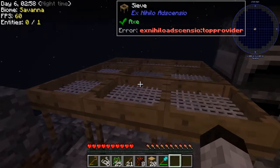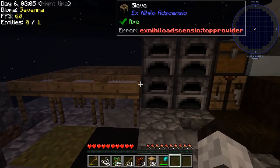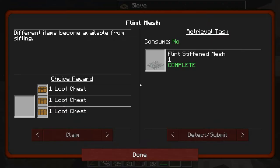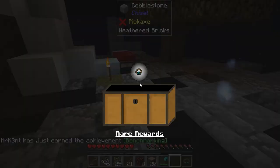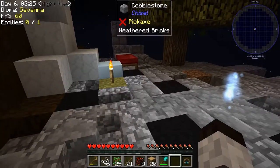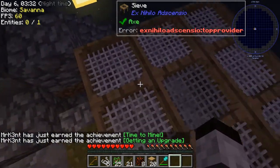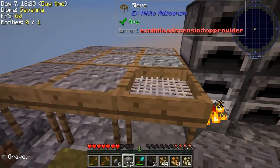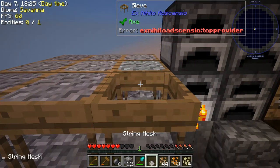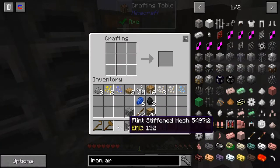Basically we have to keep getting more and more flint to upgrade this entire bank of sieves. Once the whole bank is done it'll be fully upgraded. Let's go see what we got for the quest reward — claim the first one. Opening the chest — a zombie charm, interesting. I'll put that away. Now I'm going to spend a bit of time getting all nine sieves upgraded to flint mesh.